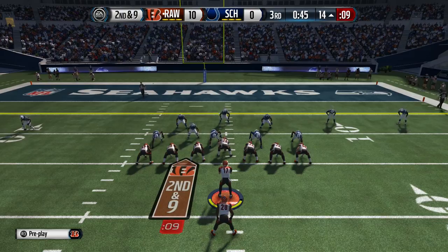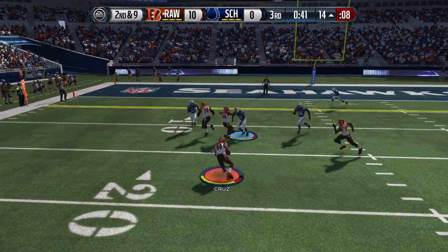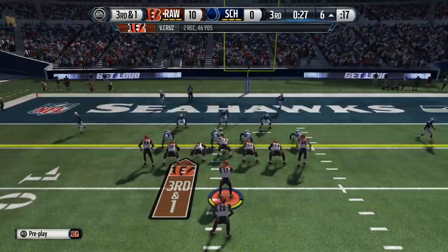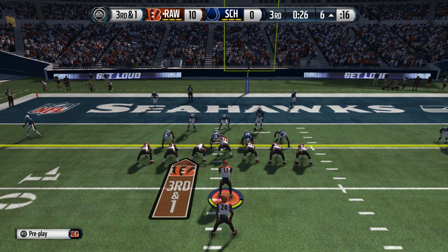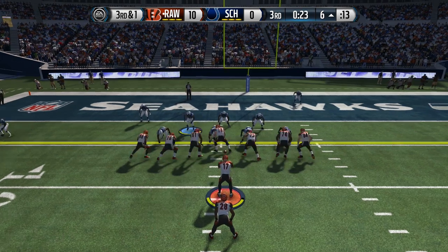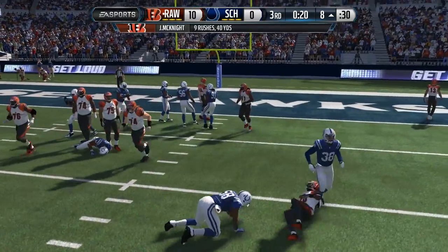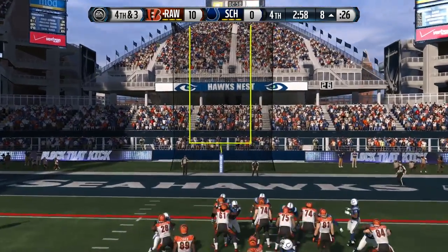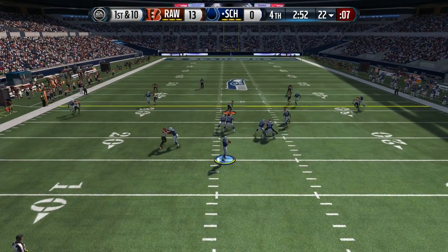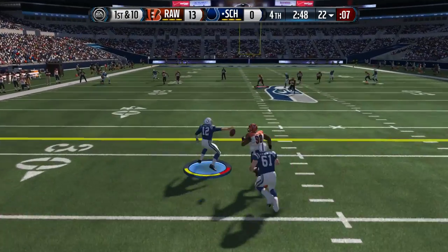That's really what we want — we do not want to be one-dimensional. Joe McKnight picking up first down after first down, and here you're gonna see me transition into the screen pass again. We nearly break this thing for a touchdown but I end up getting tackled, bringing up third and one. This should have been an easy first down but my guys just do not hold their blocks at all and I end up getting tackled in the backfield. Rather than go for it, I decide to kick the field goal, going up 13 to nothing, because he only has 252 left on offense.